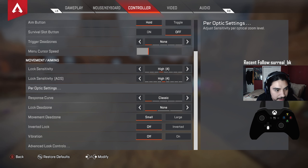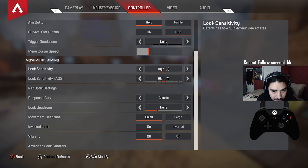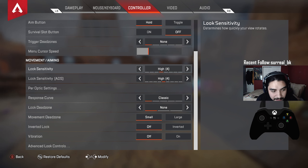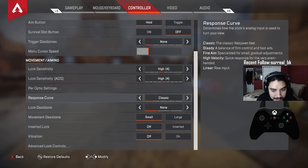Look sensitivity — this is the key part. I play on 4/4 with per-optic settings, everything set to 4. I love this sensitivity — it's always been the best for me. I've played at 5/4, 6/4, and various ALC settings, but I found the most success here due to muscle memory. Response curve is classic — I tried linear but classic is where I found the most success.